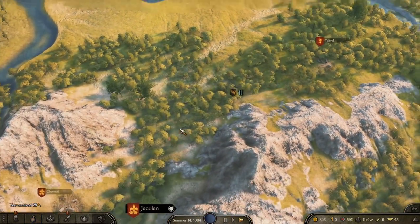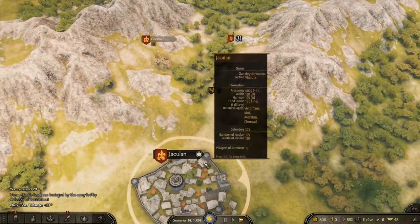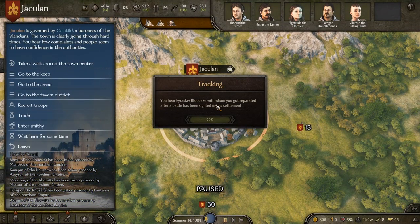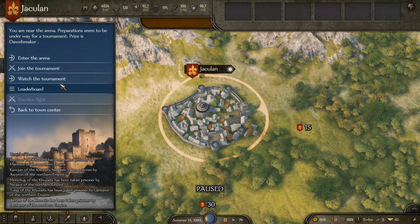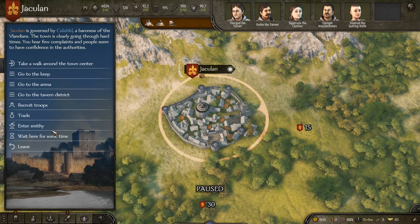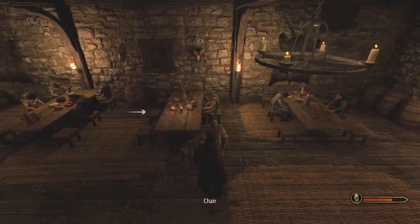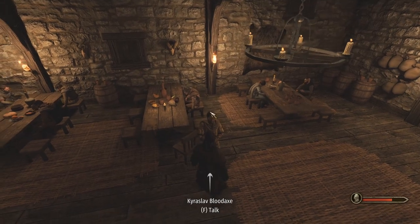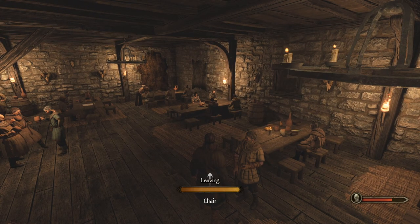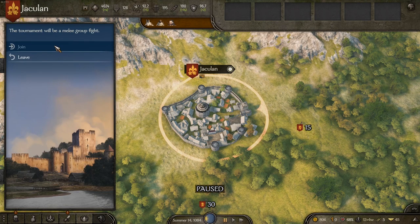We need to be careful though — we don't have a whole lot of money in the bank. We now have the men on hand to push through. We find Karoslav's location — there's also a tournament here! Let's head to the tavern first. Karoslav! It's been a while — join my party. As you wish! Good to have you back, brother.